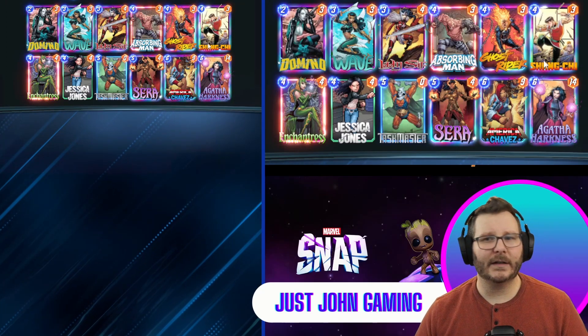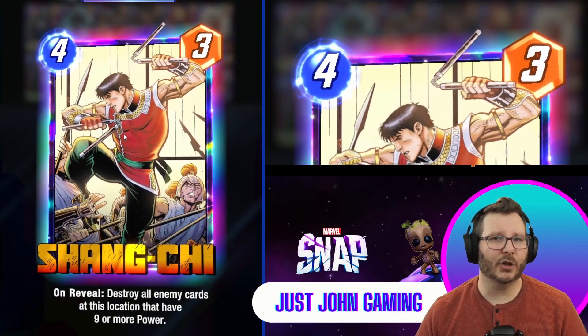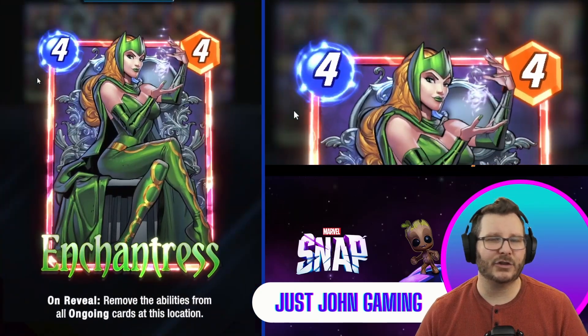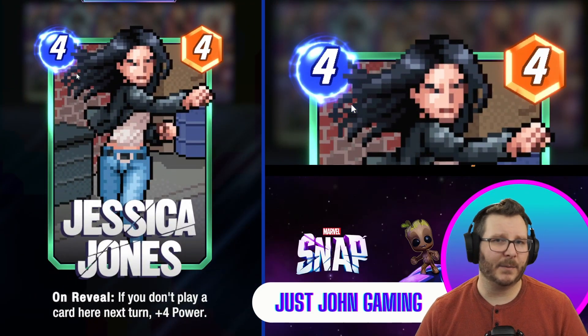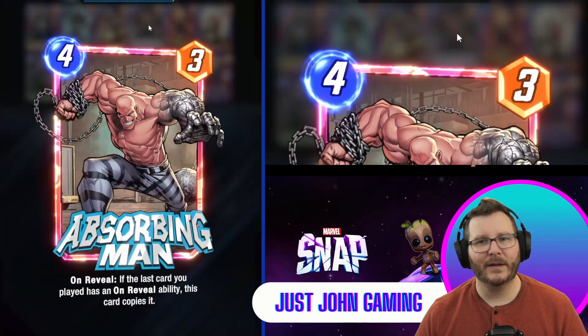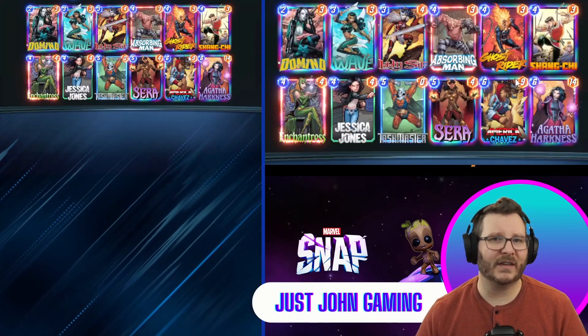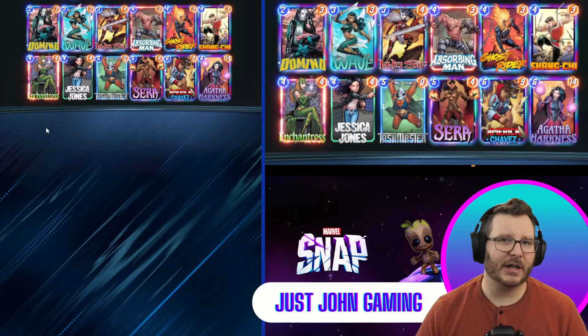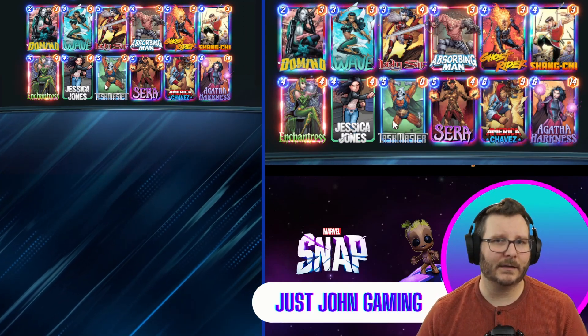We have some utility cards in the deck as well. We have Shang-Chi to get rid of any large units our opponents have. We have Enchantress to clear ongoing abilities. Jessica Jones can add up to eight power to a single location. We have Absorbing Man that becomes a second copy of our on-reveal card — so a second Shang-Chi, second Enchantress, second Jessica Jones in a pinch, or even a second Taskmaster.